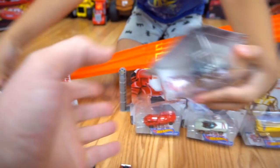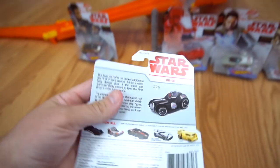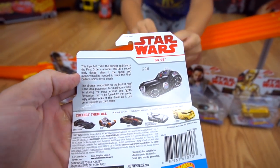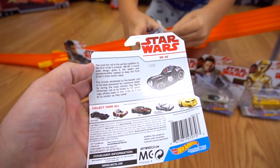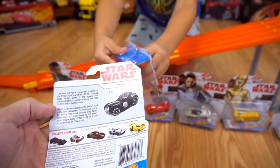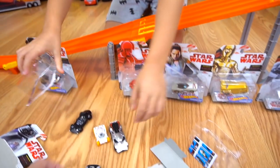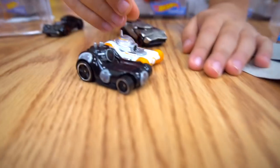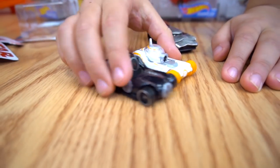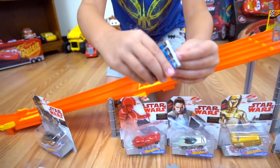Opening the BB-9E — this is what the back looks like: 'The loyal hot rod is a perfect addition to the First Order's arsenal. BB-9E's round body design gives it the speed and maneuverability needed to keep the First Order's battleships ready.' Look at that — pretty cool! And check what comes in the package — a checklist!